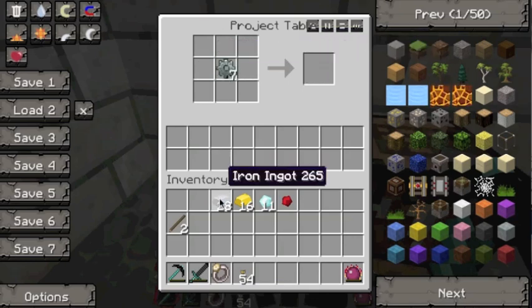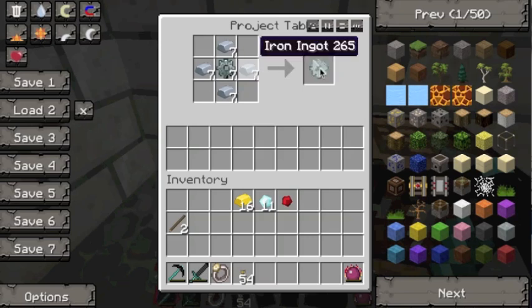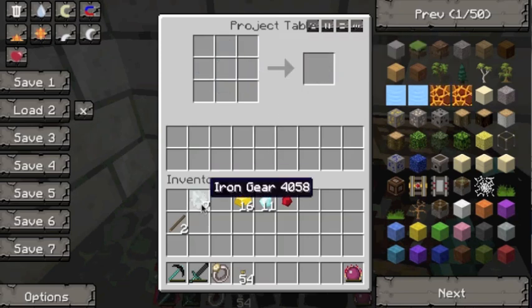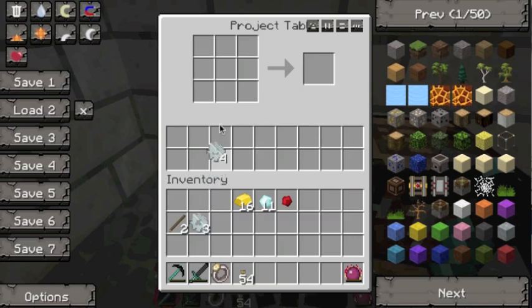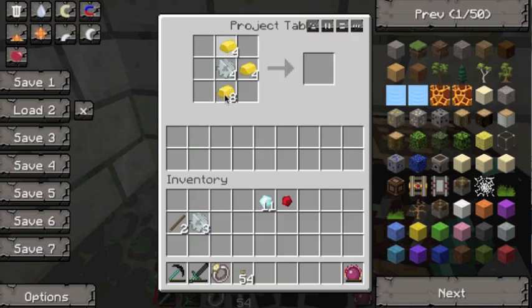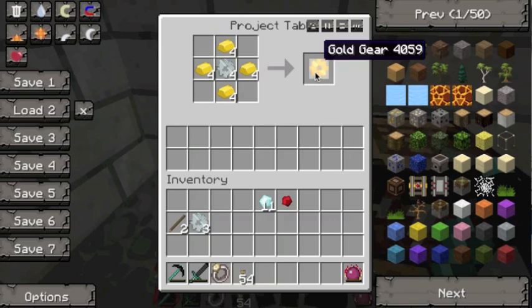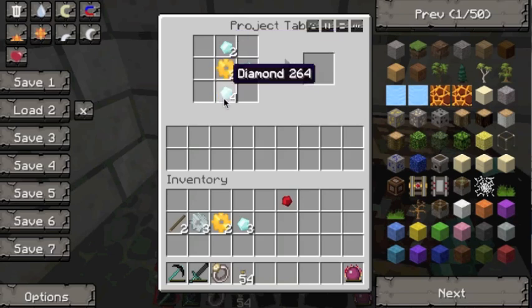Do the same with the iron and then you should end up with seven iron gears. Now you're going to want to keep three of them aside because you need three in the recipe, and then take these four and surround them with the gold in the same way — so there's four in each slot — and you should get four gold gears. Keep two of them and keep three of the diamonds aside, and use these eight to turn these two into diamond gears in the same way.